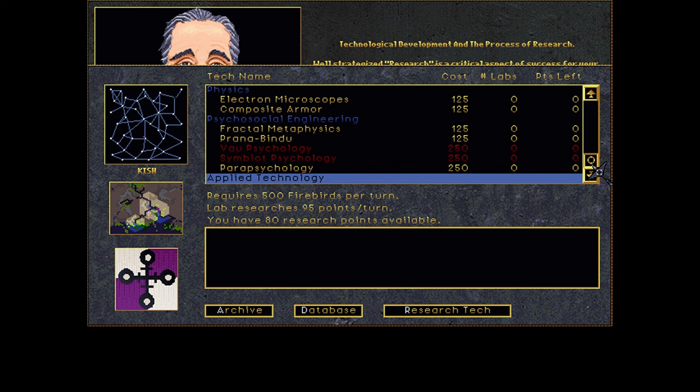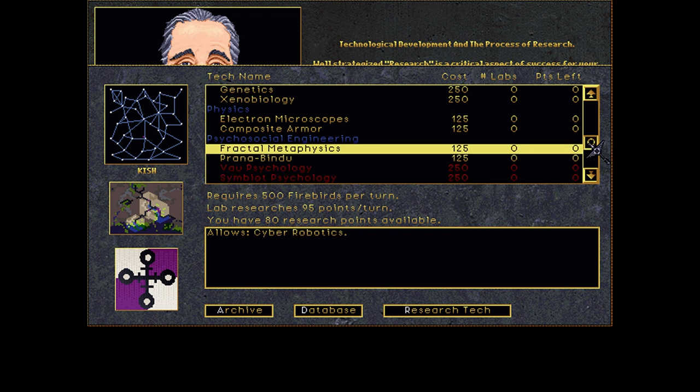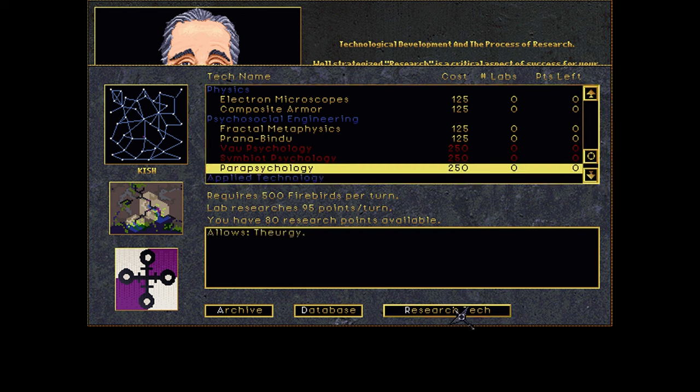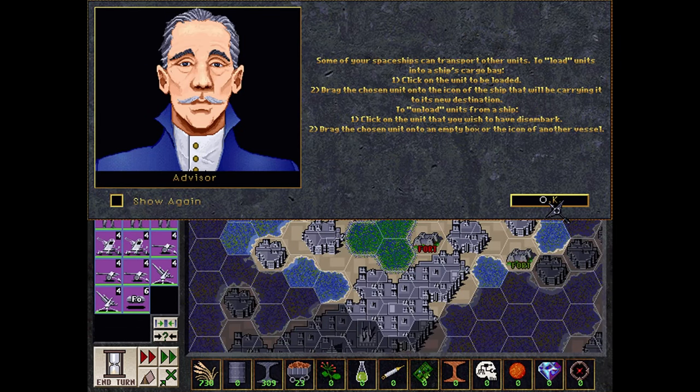I'm trying to think what I want for my first pick — I think Parapsychology is a good one to take at the start. Anyway, I'm just going to turn this music down in my own ears because it's really, really loud.